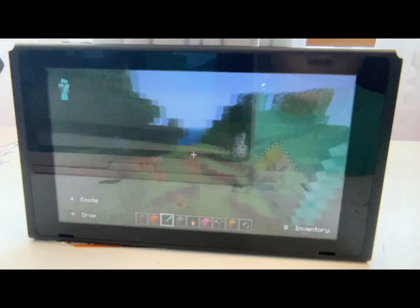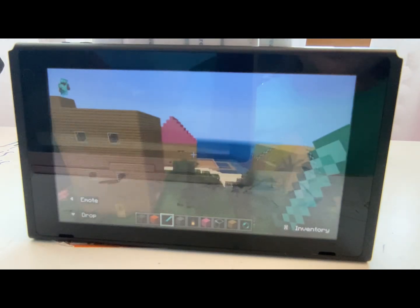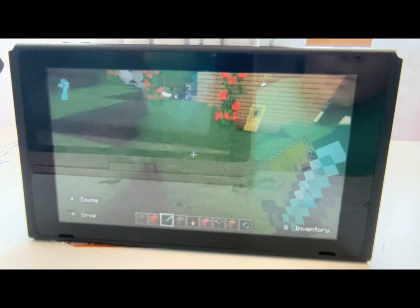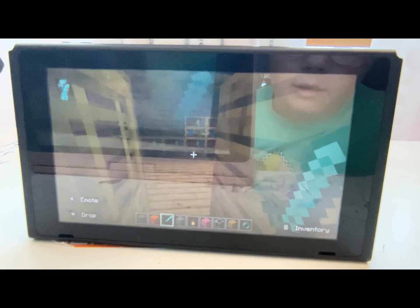So we're going to fly over here. This is my Minecraft world — it is called Forestville. This is the community center, and this sign says 'Welcome to Forestville.' We're going to go in here.